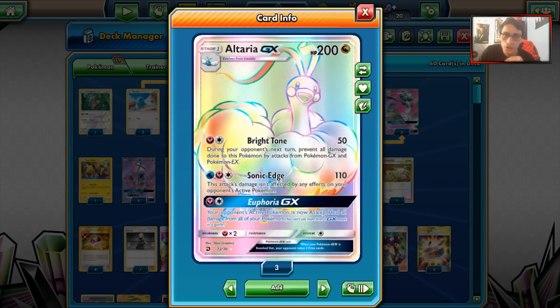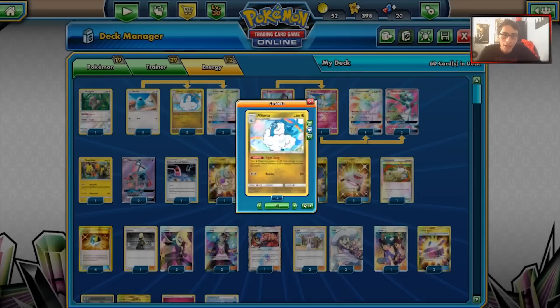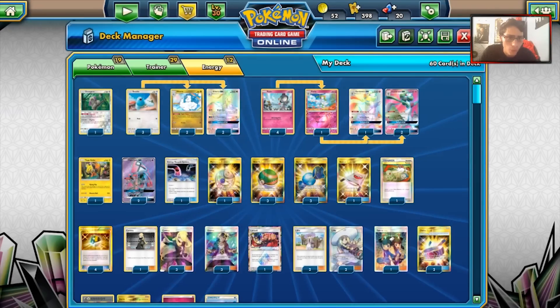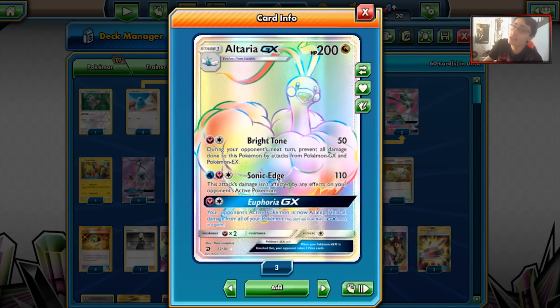Altaria GX has some cool synergy with the other Altaria from Dragon Majesty that has Fight Song — a very strong ability that gives your Dragon Pokemon's attacks 20 more damage during your opponent's action. It's already in the Altaria/Swablu line, so there's really good synergy between the two.